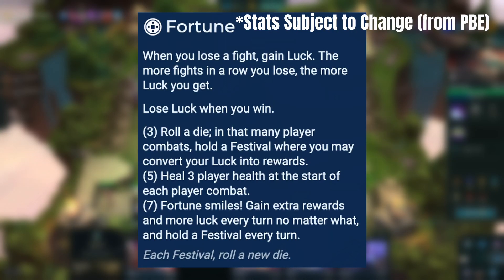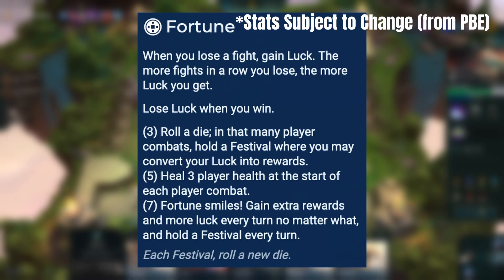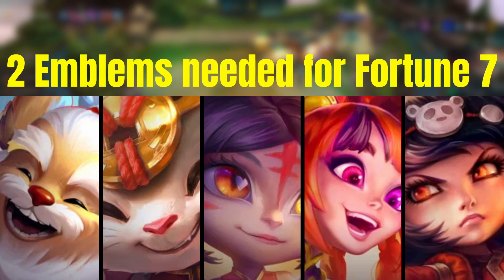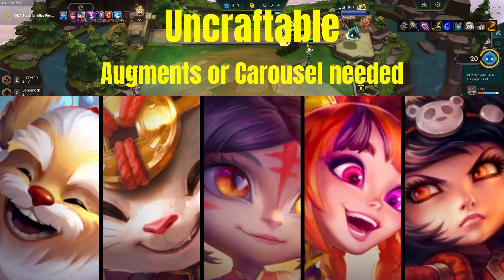Fortune is back and you can gain luck for the fights you lose. At Fortune 3 you will roll a die, and in that many turns you will hold a festival where luck means prizes. At Fortune 5 you will heal three player health at the start of each player combat, and at Fortune 7 you will get rewards every turn no matter what. You need two emblems to get to Fortune 7, and it is uncraftable, so you'll need the Fortune emblem augments or get lucky on the carousel.